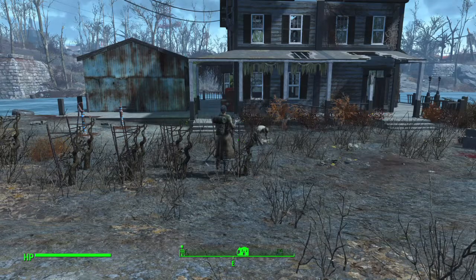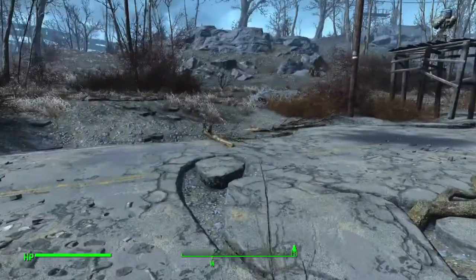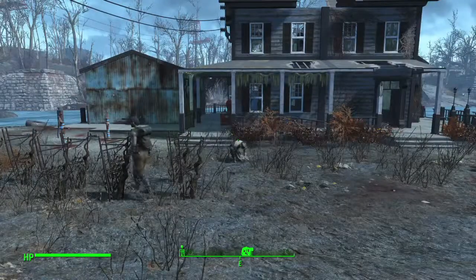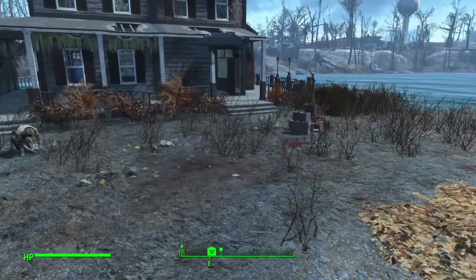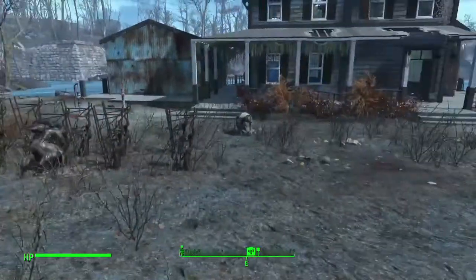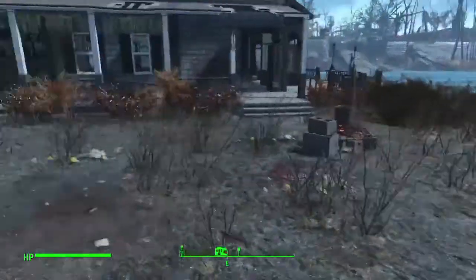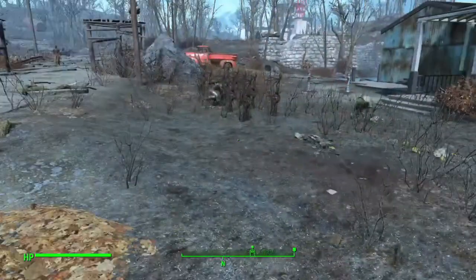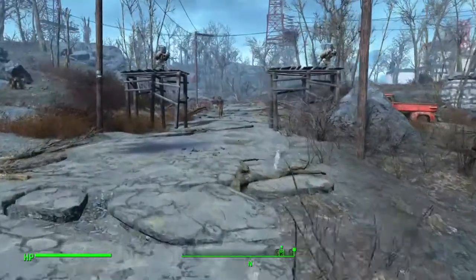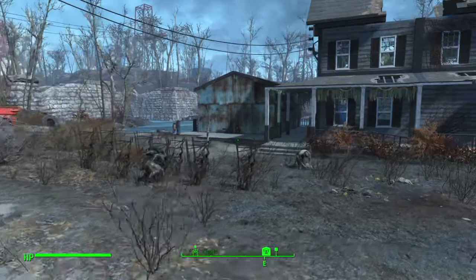Welcome back to Fallout 4. We are here at the Mercer Safe House, which has also been turned into a settlement because two people showed up to live here. They were invited — I didn't put up a beacon. It's because I did that mission for the other settlement and said people wanted to live here. So now people are living at the Mercer Safe House, which I think is a little bizarre.